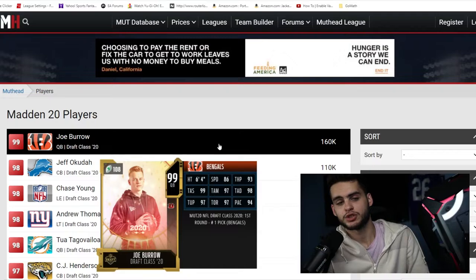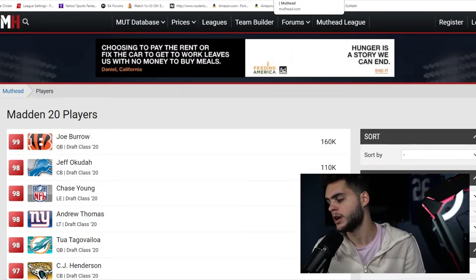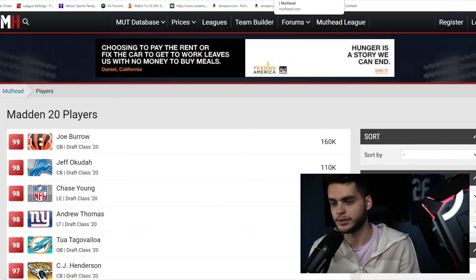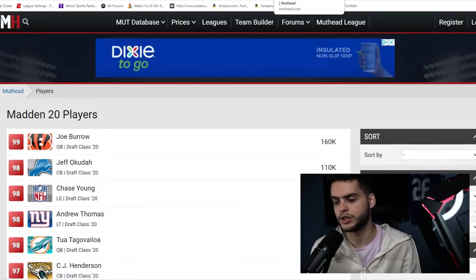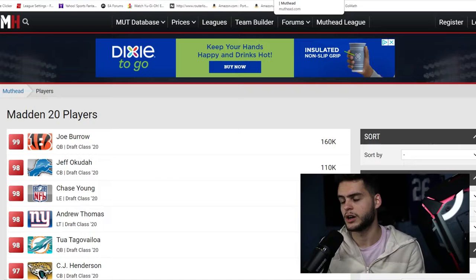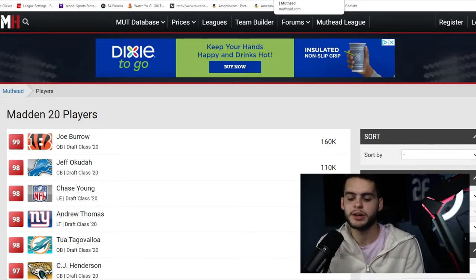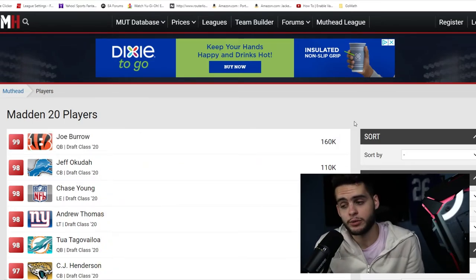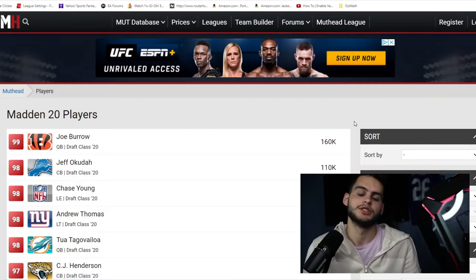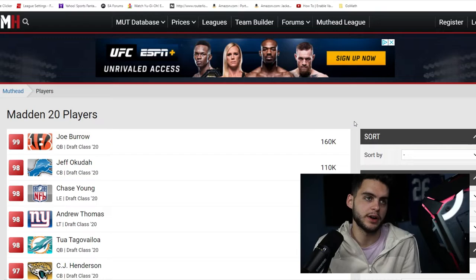We also have the Draft promo. Color Smash and Draft are going to be very close together in timeline since the NFL Draft and Easter aren't too far apart. The Draft Class promo is pretty simple — it features drafted players and players drafted in the past. So like first overall picks: Cam Newton, RG3, Andrew Luck, Baker Mayfield, Joe Burrow. It could also be undrafted players like Chris Harris or a late-round guy. We'll also get current players like Trevor Lawrence, Patrick Surtain, Jamar Chase, Devonta Smith, and Najee Harris. It's going to be fun.